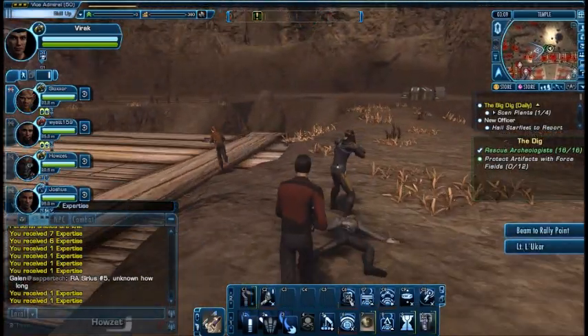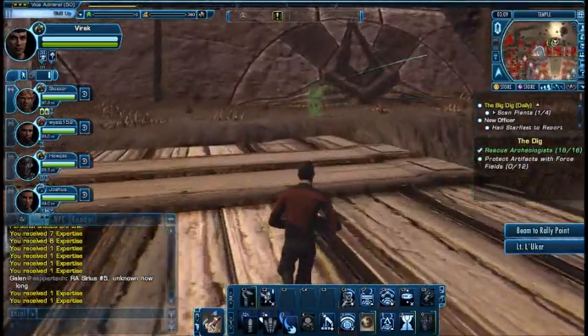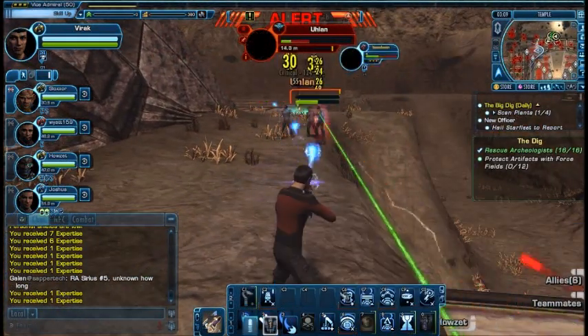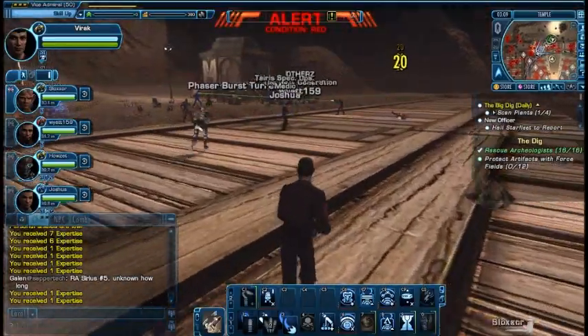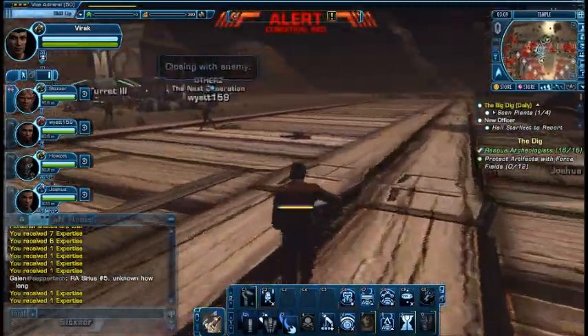Over here at the Starfleet bunker or post, there's a crate with the shield generators where you can get them. You can only carry five at a time though. Basically, you just want to go up to the temple and plant the shield generators to protect the artifacts, which is of course up here.